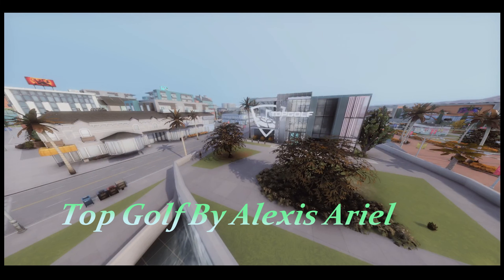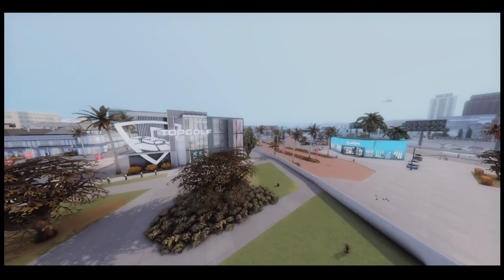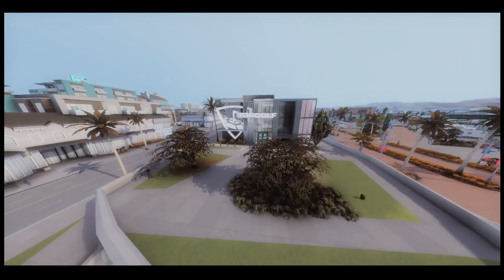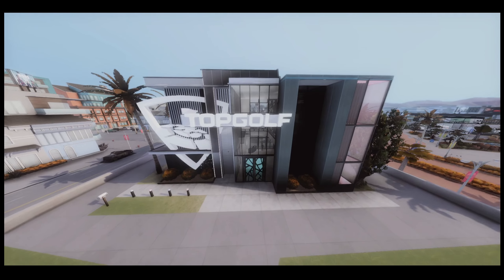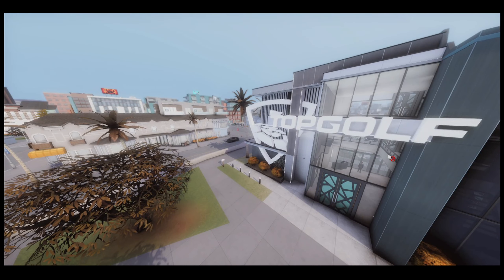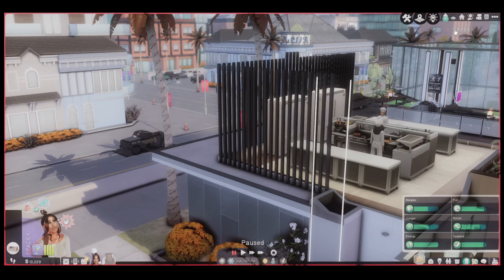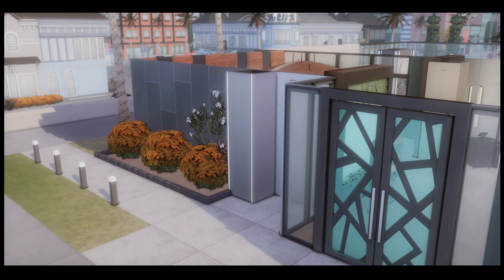The next build is by Alexis Ariel — this is Top Golf. I also put this near Cookies in Del Sol Valley. Look at this, y'all — look at what I'm saying, these girls are bad. So let's go ahead and get into this build. I have to go down the floors — let me get the first floor set up.